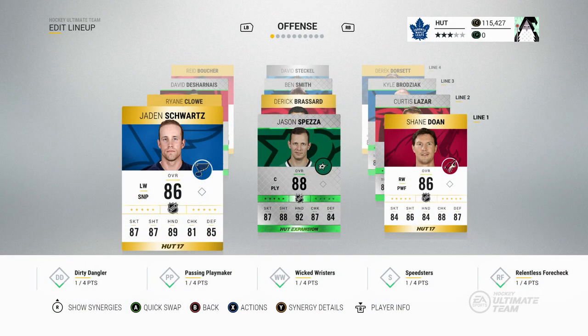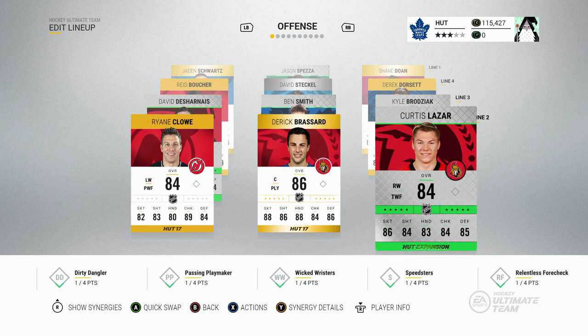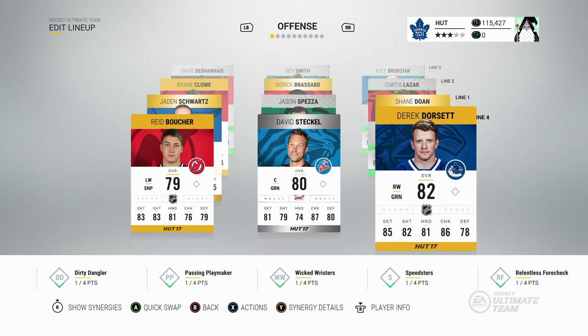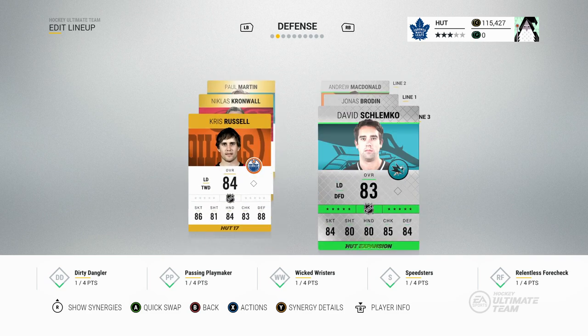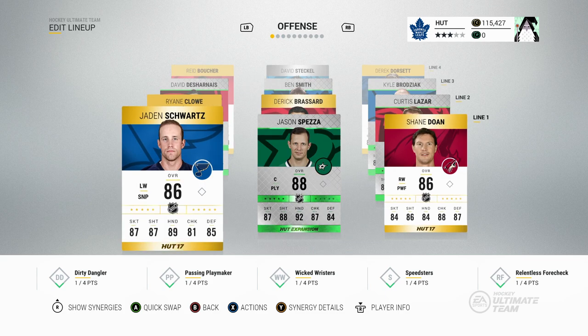We've added the new players to the team and it already looks a lot better — most of the silver guys are gone and we're left with gold players. First line: Jaden Schwartz, Jason Spezza, and Shane Doan. Second line: Curtis Lazar, Derek Brissard, Ryan Clowe. Third line: David Deharnais, Ben Smith, Kyle Broadziak. Fourth line: Dorsett, David Steckel for face-offs, and Reed Boucher. On defense we added Chris Russell and David Schlemko. Our top three lines are pretty much all 84 plus overall. Let's start up our next game for the division 10 title.